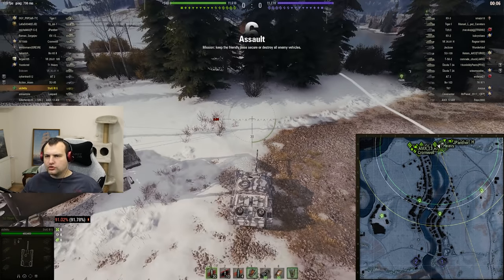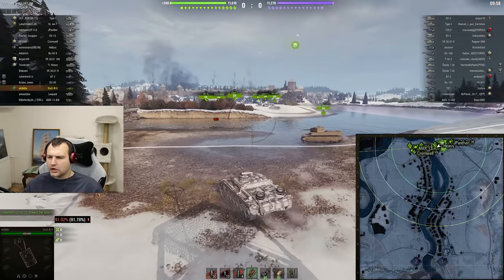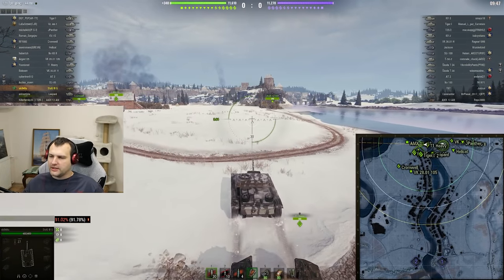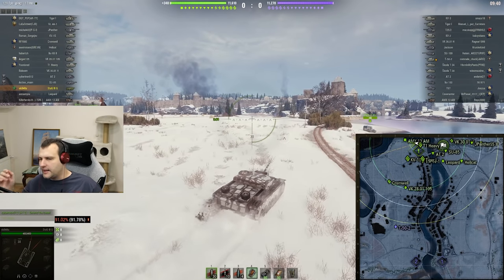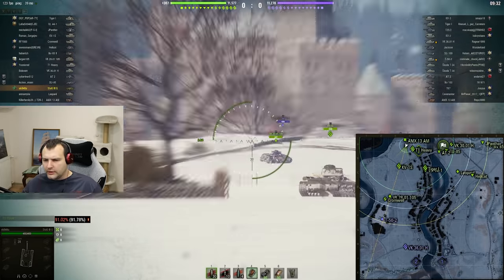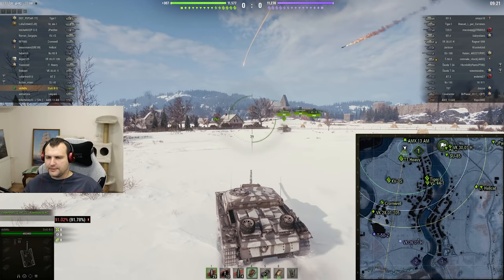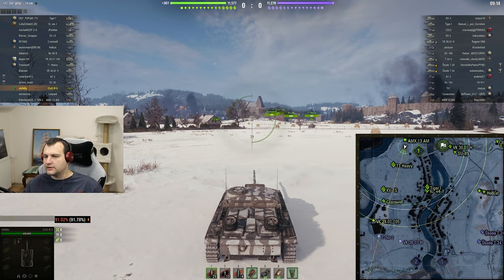We are back with round 2. What do we have? We have a tier 7, tier 5 matchmaking — so we are bottom tier. But honestly, it doesn't really matter for a Stug, especially if you have a lot of APCR ammunition. One more thing I truly need to highlight: this tank has extremely — I repeat — extremely good camo rating. So even in an open field you can kind of feel like a king, especially if you have full camo skill trained.